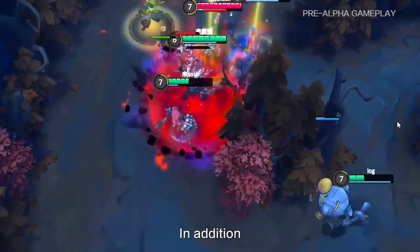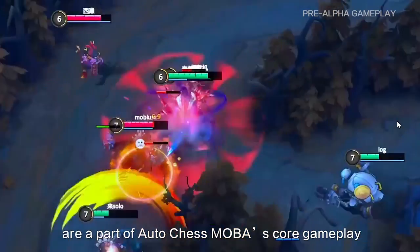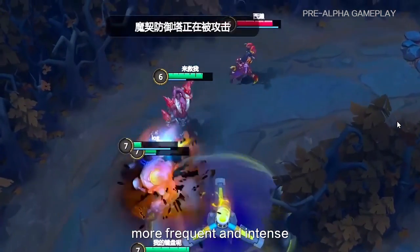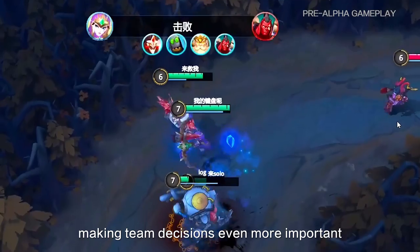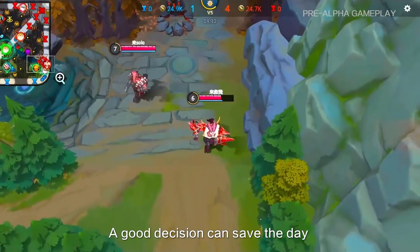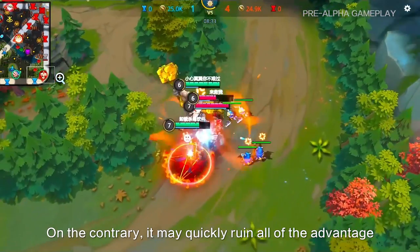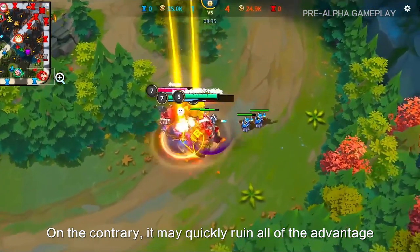In addition, roaming and teamwork are part of AutoChase MOBA's core gameplay. Teleportation will make team fights more frequent and intense, making team decisions even more important. A good decision can save the day and turn the tide of battle in an instant. On the contrary, a bad decision may quickly ruin many of the advantages your team has built.